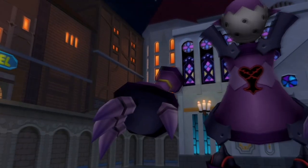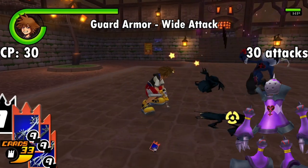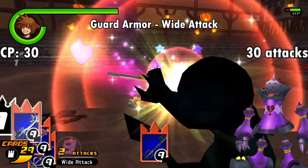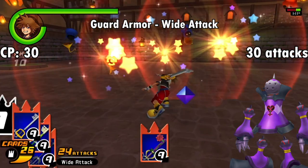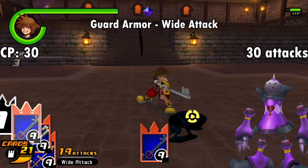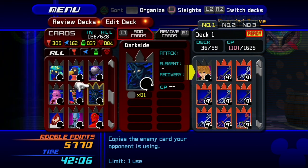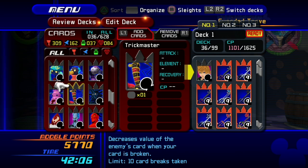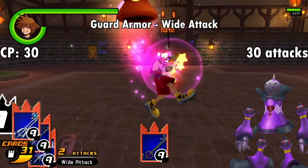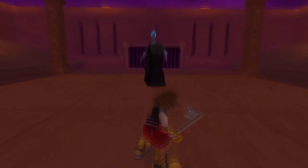Getting into the boss cards now — the first of which is Guard Armor, fought at the end of Traverse Town. For 30 CP, the card grants the Wide Attack effect, which slightly extends the range of attack cards. It's never really make or break with this card, but since you're guaranteed to get it by the end of the first world, it might be worth equipping if you have excess card points and not a ton of cards to use. The boss cards are sort of unique in that they often aren't centered around reloads as their limit, instead focusing on the number of attacks you dish out or receive. In this case, Wide Attack lasts for 30 total attack cards, which'll probably extend past one reload in the early game.